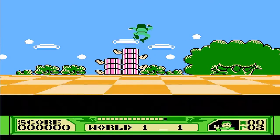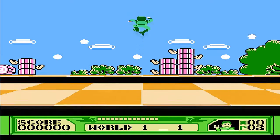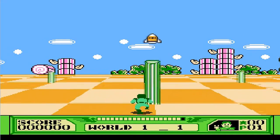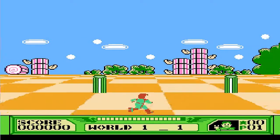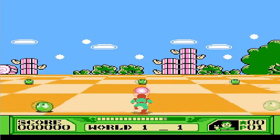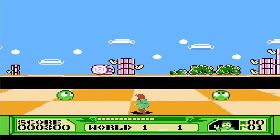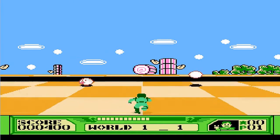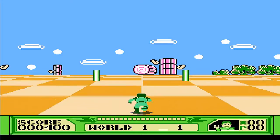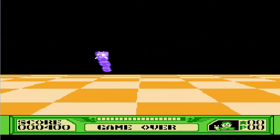Now we got white balls floating around. What do we got here — a rocket? Oh, I can shoot things now? I thought it was going to be a basic running jump game, but it's actually kind of cool. I was avoiding the tubes before because I thought if you hit them you die, but apparently the mushrooms kill you — those are things we do not want to grab.